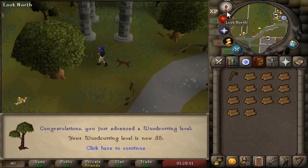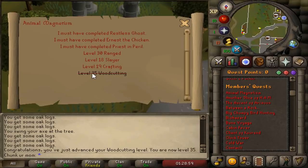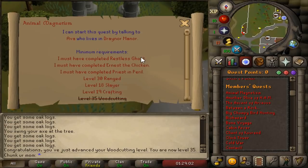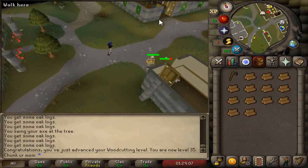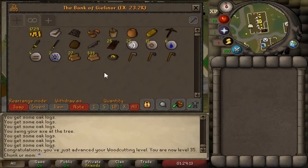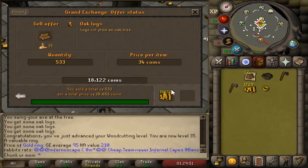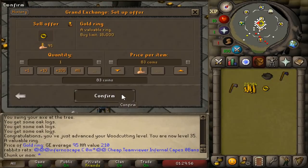There we go boys — first accomplishment of the account: 35 woodcutting. That wasn't bad at all. That's the requirement for Animal Magnetism, and that quest will actually get you to 36 woodcutting for Lost City. Let's see how many logs we have in the bank — we got 18k off of the oak logs, so that's not too bad.